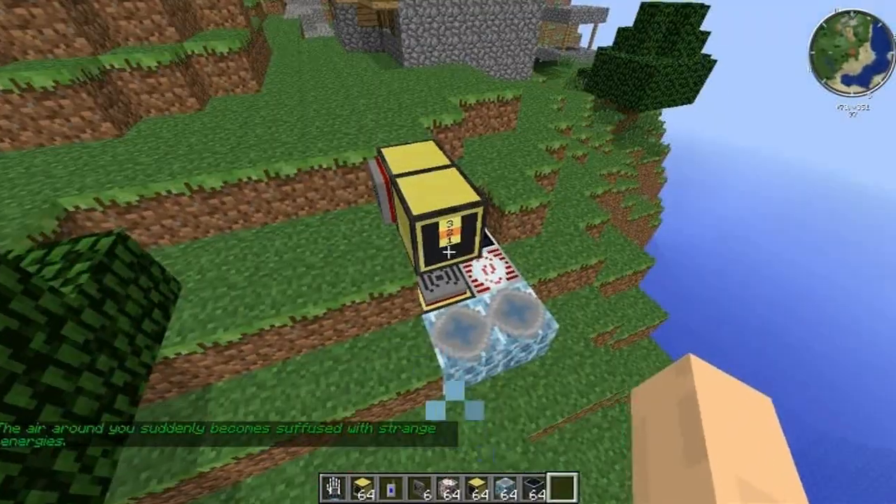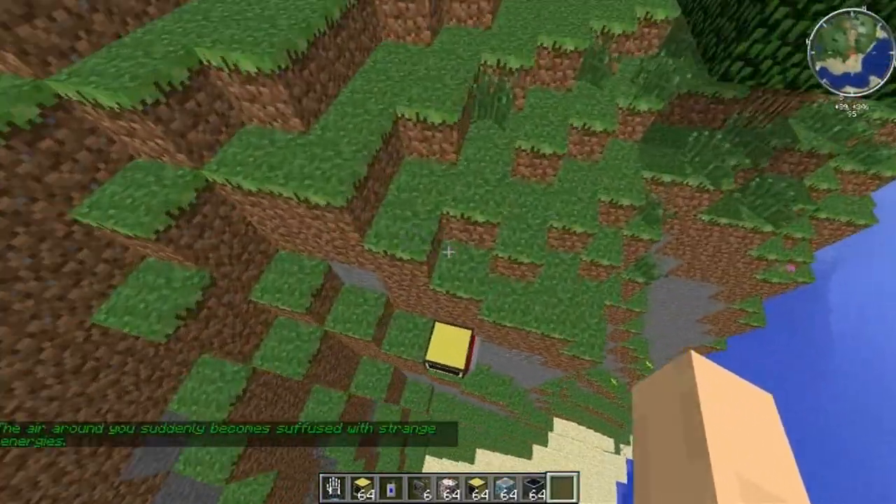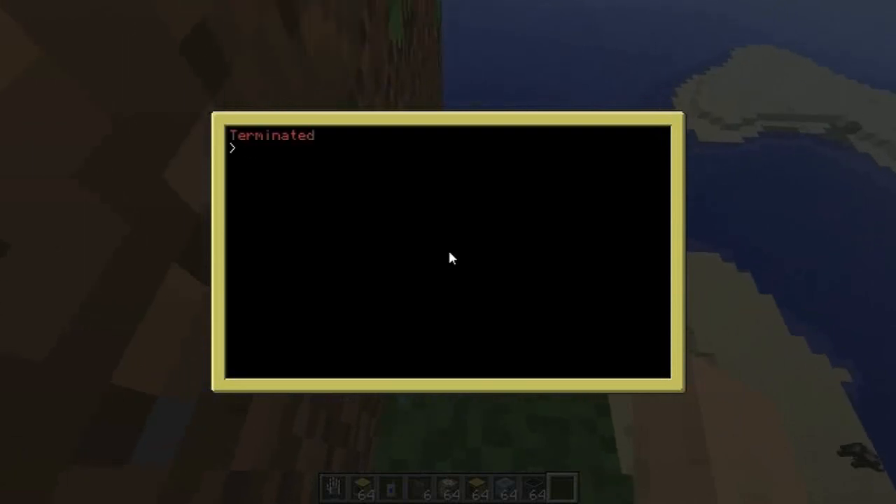Everything is completely adaptable. If you ever want the server to forget a level, you can overwrite a level — just register that computer again and it will completely overwrite. If you ever want to delete a level, that information is stored as files one, two, and three on the server. If you want it to forget level one, you just delete the file for one.